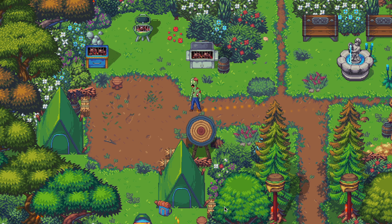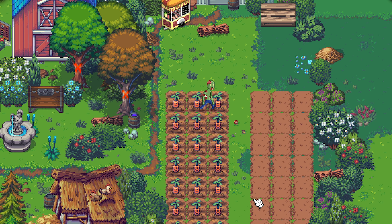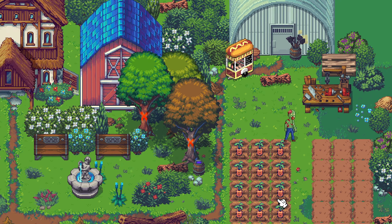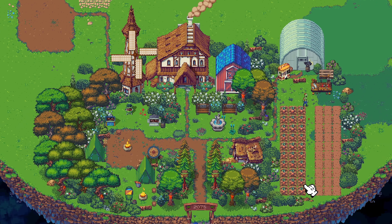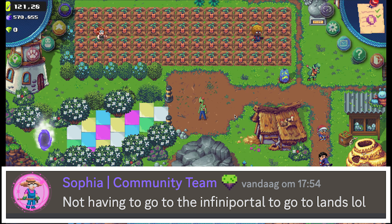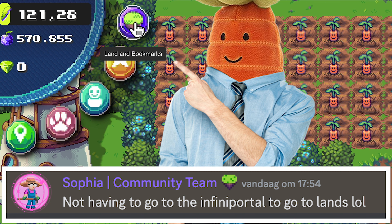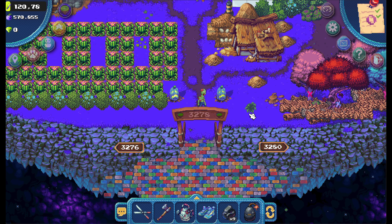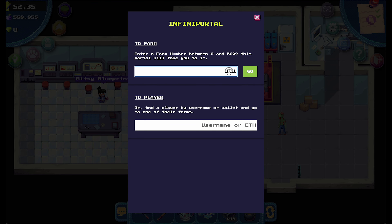Owning an NFT farmland grants you a lot of perks in the game. You have full control over your own farmland — you can decorate it the way you want and build the industries you need. When you own a land it will appear in this tab, so you can instantly travel to your own land without needing to use the InfiniPortal every time.